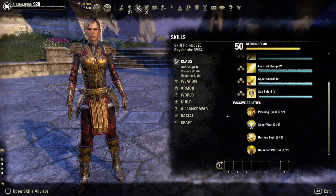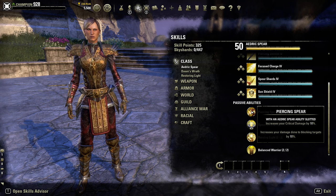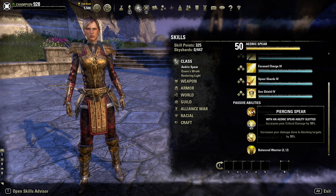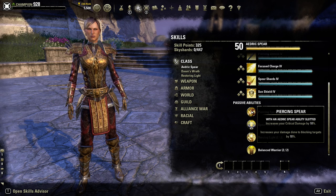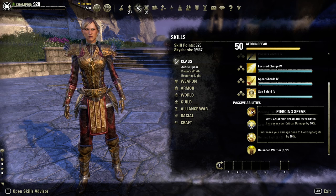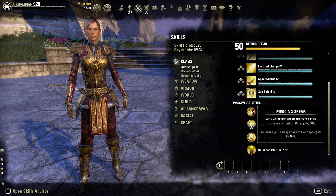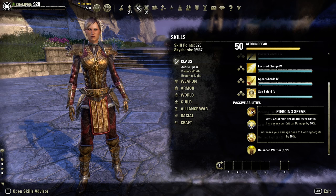Starting with the Aedric Spear passives, we have Piercing Spear - the first passive you unlock. With an Aedric Spear ability slotted on the toolbar you're using, it increases your critical damage by 10% and increases your damage done to blocking targets by 10%. This is really good for both PvP and PvE.